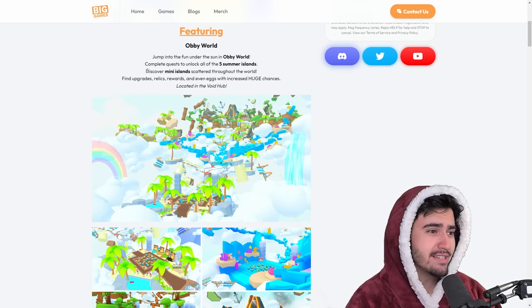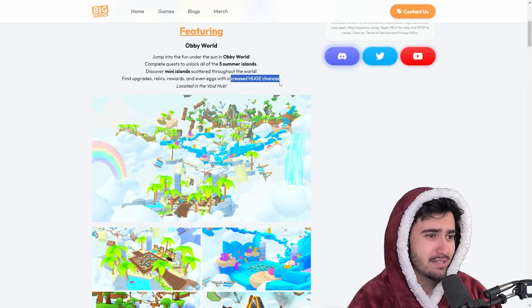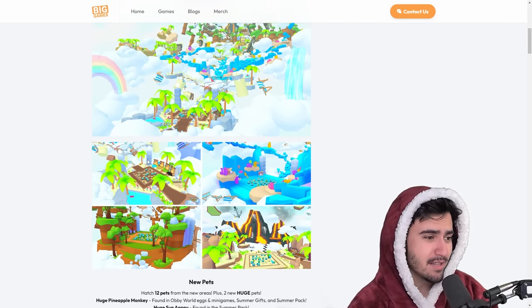The blog post says to discover mini islands scattered around the world, where you can find upgrades, relics, rewards, and even eggs with increased huge chances. So it looks like we did get another free-to-play huges update. Big games has really been on top of it with the free-to-play huges, so shout out to them for that.